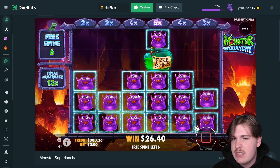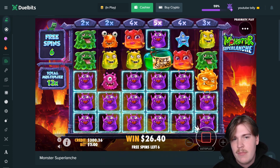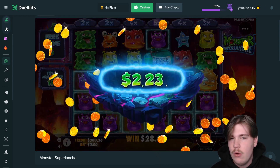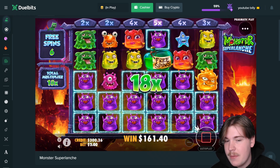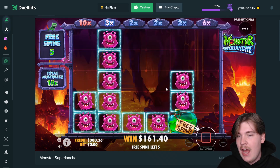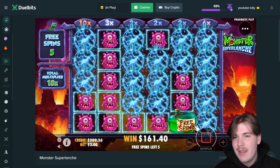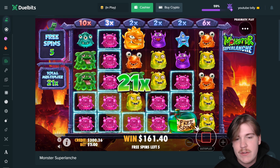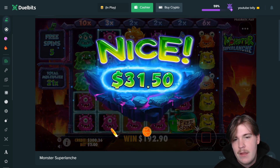Let's see some more purples — this is actually gonna be a really nice win. 18x, that's probably gonna be like half our money back. Sensational — about half our money back, beautiful. We're not in profit yet but oh my god, what is happening today on Monster Super Launch! We can get this 10x up here — that's still gonna be alright, that'll be an extra 50 bucks. Okay, 30 bucks.